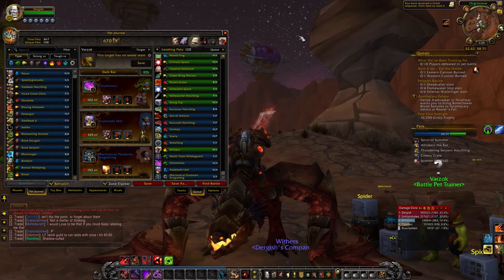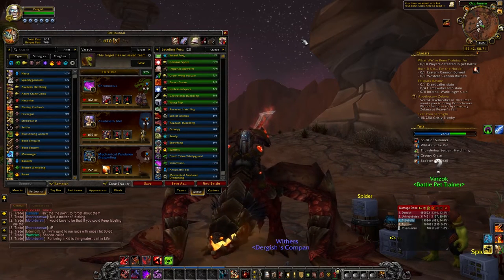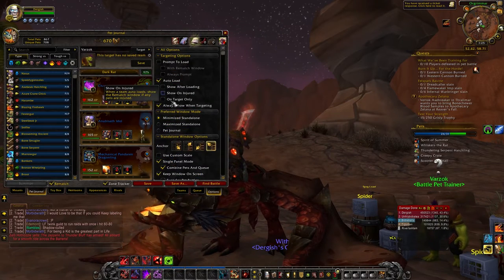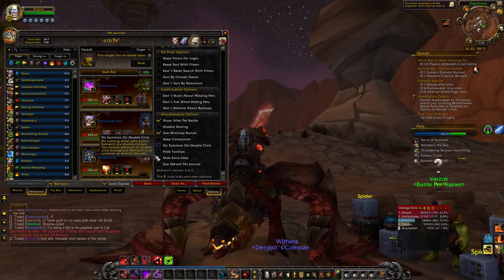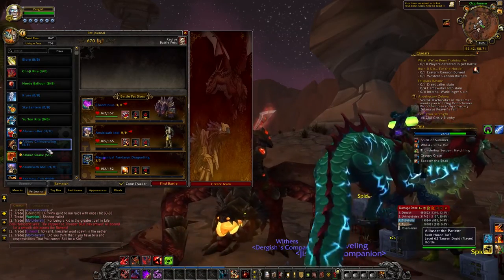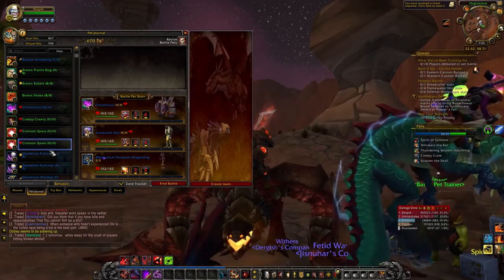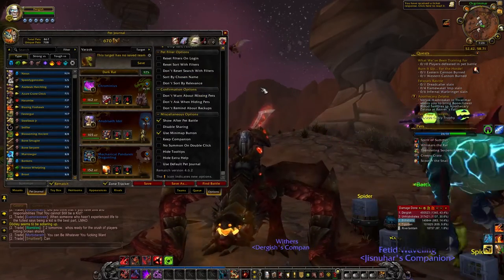The very first of these is Rematch. I've done a video on it before — it was one of my earliest videos — and it's actually racked up quite a few views over the last few months. This whole new interface that you see is brought to you courtesy of Rematch. If you want to see what the default UI looks like, I can just unclick that. This is what my default UI looks like — the pets don't have these letters next to their names, you just have all your pets listed alphabetically, and it's not very intuitive. But if you use Rematch, it's fantastic — so much more customizable and incredibly useful.